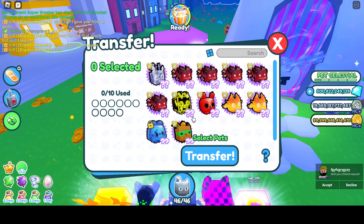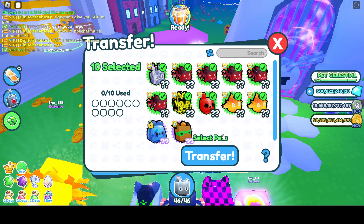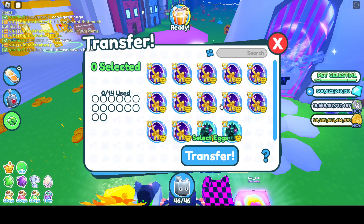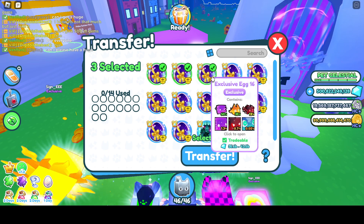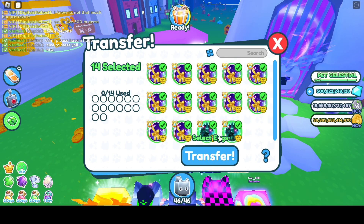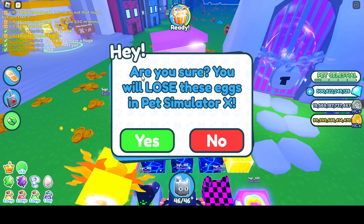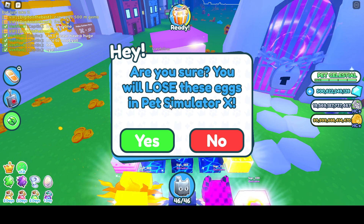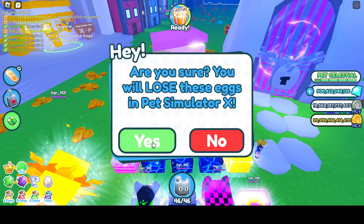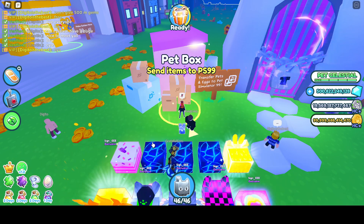Yep, 10 only. Let's move these 10 and put the other two back in the bank. Then let's do eggs as well — I grabbed 14 random eggs. This one actually says 'Are you sure? You'll lose them in Pet Simulator X.' The previous huges said you would NOT lose them, but this one says you will — so I can't open them anymore in PSX. I'll open them in the new game.